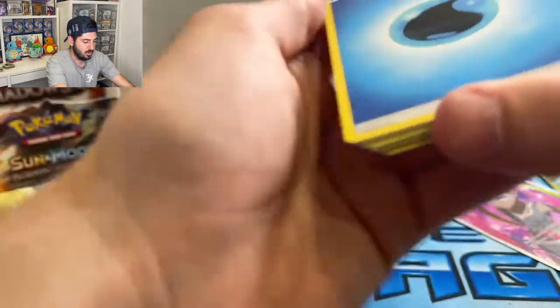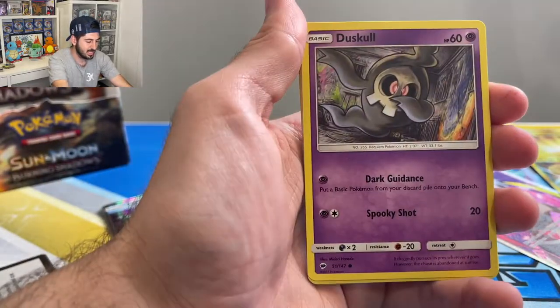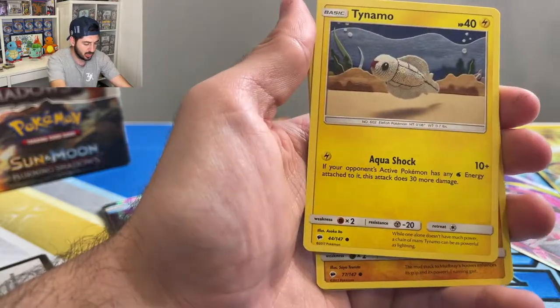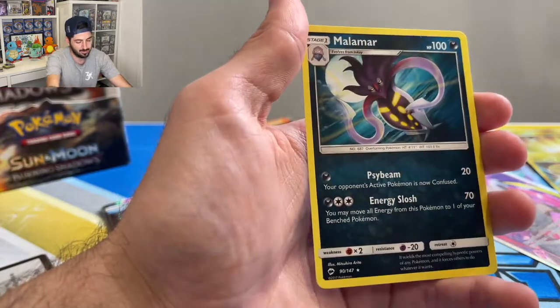Four Water Energy, Porygon 2, Weakness Policy, Duskull, Oddish, Tynemo, Mudbray, Stufful, reverse Scoop Up, and a Malamar non-holo. Thank you for watching, guys — I really enjoyed Burning Shadows. I'm going to do more openings of Burning Shadows, so if you could chuck us a like and follow the page. Happy collecting!